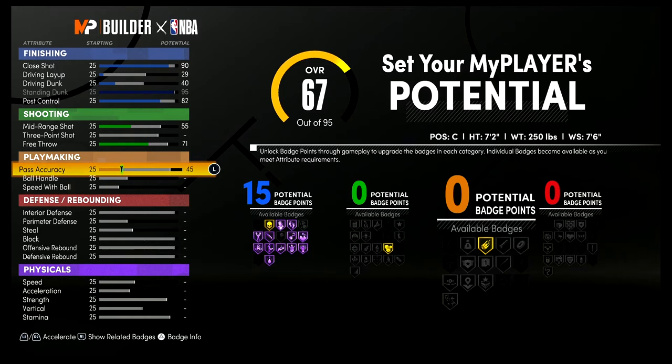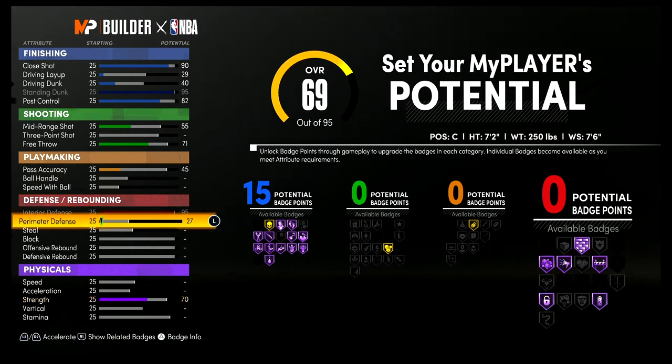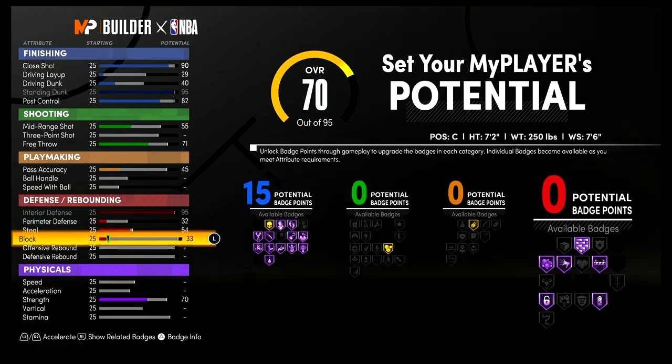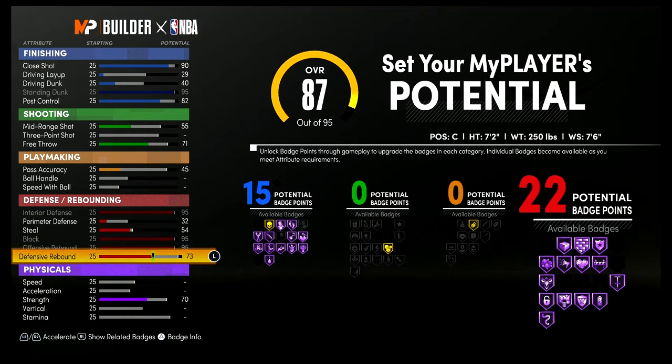For playmaking, bring your pass accuracy up to a 45 — you're not going to get any additional playmaking badges. For defense and rebounding, bring your interior defense up to a 95 and max it out, perimeter defense up to a 32, steal up to a 54, block up to a 95, offensive rebounding up to a 95, and defensive rebounding up to a 95. That gives you 30 defensive rebounding badges, for a total of 45 badges.